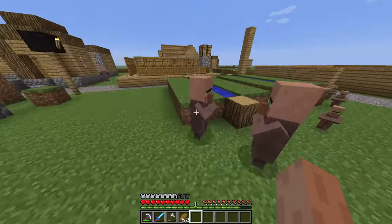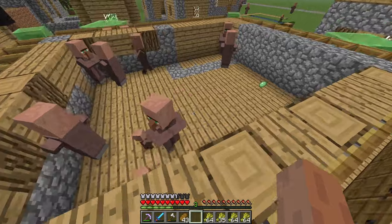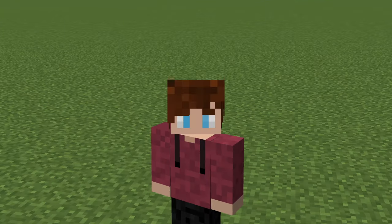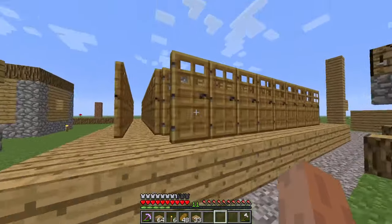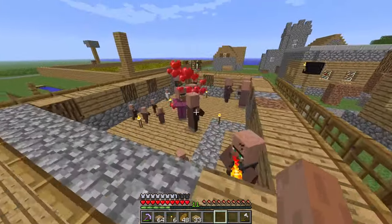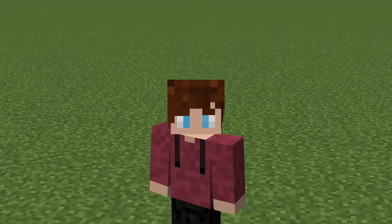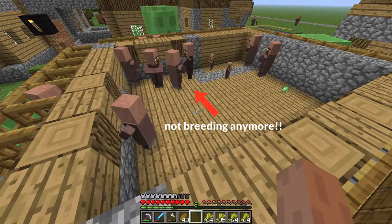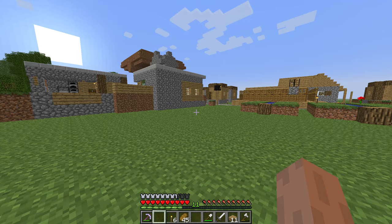However, I did notice that there were lots of villagers outside the villager farm. Normally this wouldn't have been an issue, but they were claiming the doors around the villager farm. The way these old villager farms work is that every single one of these doors represents an empty house. Each villager can claim one house. The villagers will breed and repopulate until there are no empty houses left. But those outsiders were claiming the doors, meaning the inside villagers completely stopped breeding. This was an issue, and I knew just how to solve it.